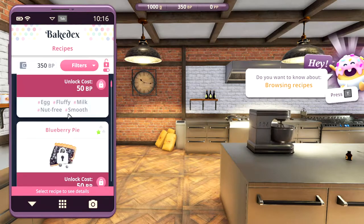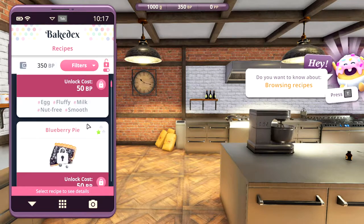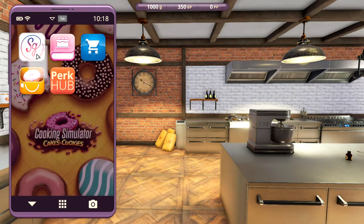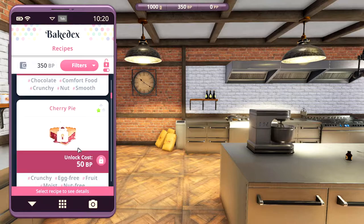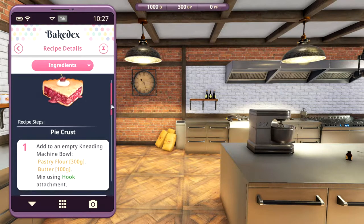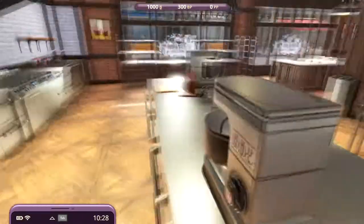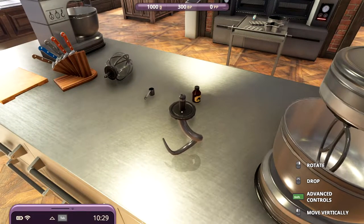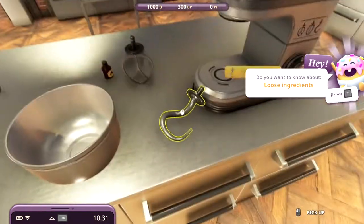BakeDex — okay, here we go, baked doughnuts. We've got points up here that we can buy recipes with. Let's go back and check the hashtags of today — fruit, dried cranberry. How about we make a sherry pie? Let's unlock that. Add to an empty kneading machine bowl: pastry flour 300 grams, 100 grams of butter using a hook. So let's see how this works — this is the hook. It's been a while since I played this game. Let's get the bowl out and switch it for the hook.